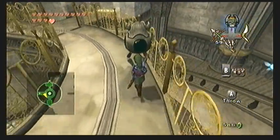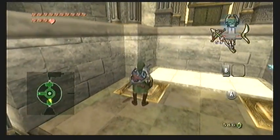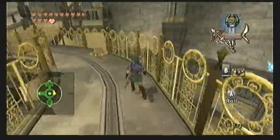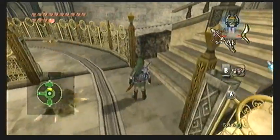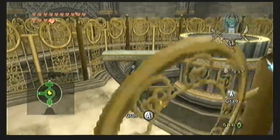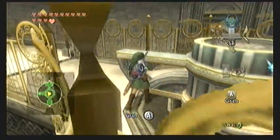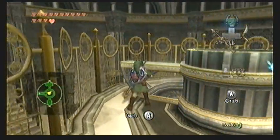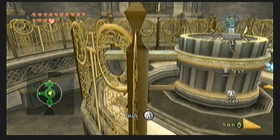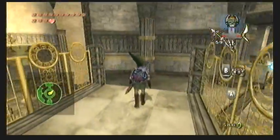Continue on into this circular area where there are two spinning blade traps making laps around the area — one goes each direction, so pick one and follow it. To the west side you'll find one of those little horned statues; pick it up and continue to the south where you'll find two floor switches. Place the statue on one of them, then return to the center avoiding the blade traps. Push or pull the central gear to turn the platform, causing it to rise or lower — it's similar to the cylinder-shaped room in the Arbiter's Grounds. In the Wii version, it's counterclockwise to lift it and clockwise to lower it.